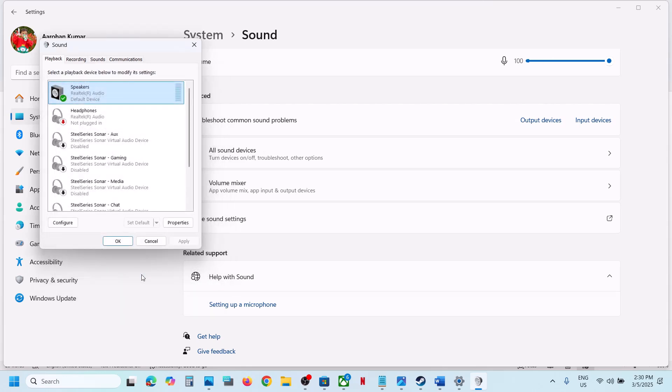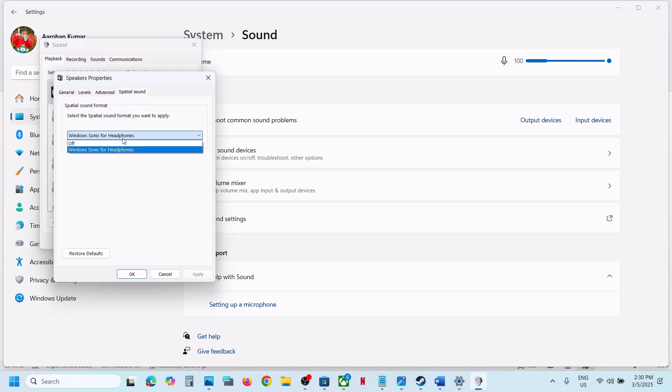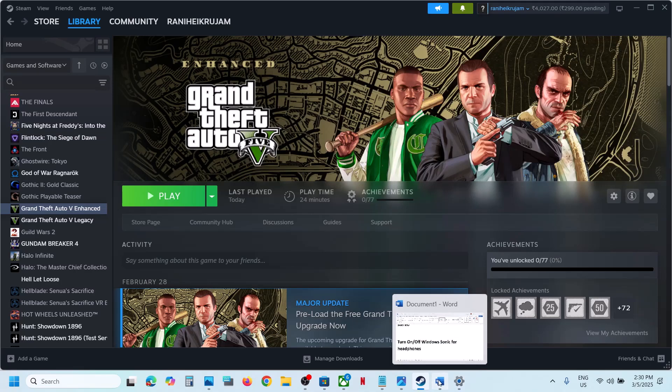Check if that works. If it does not work, and Windows Sonic for Headphones is already set, then turn it off — hit Apply, click OK, then launch the game and check.